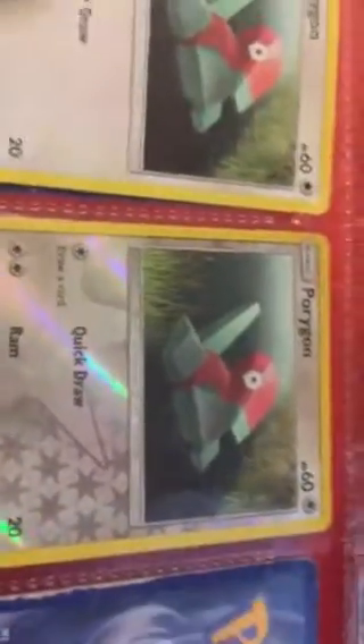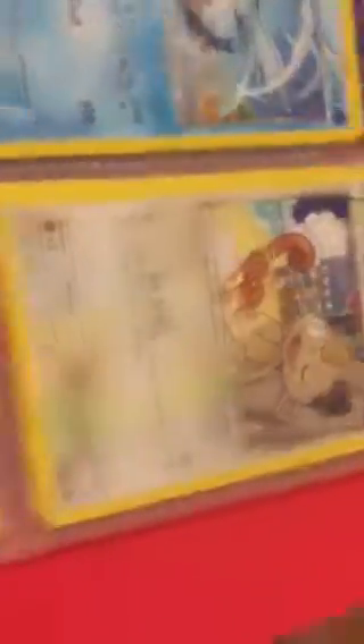I have three right here — I have a Sandalette, I have a Porygon, and I have a Reverse Porygon. And then these are actually stacked, so I'm going to get these out.